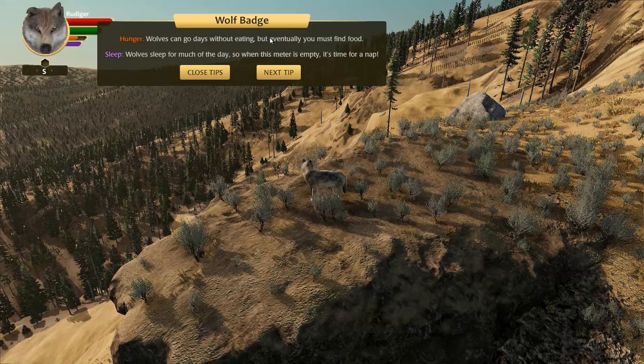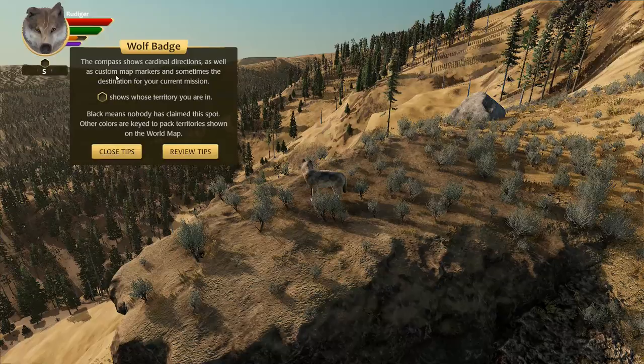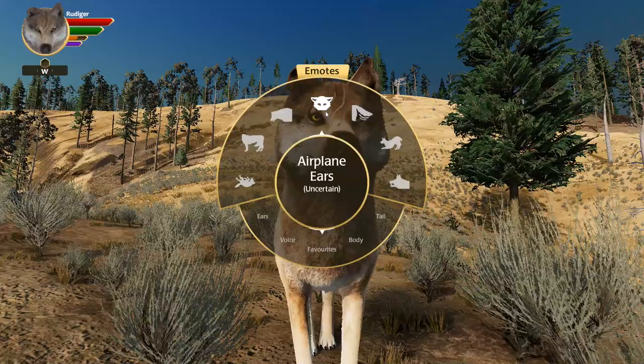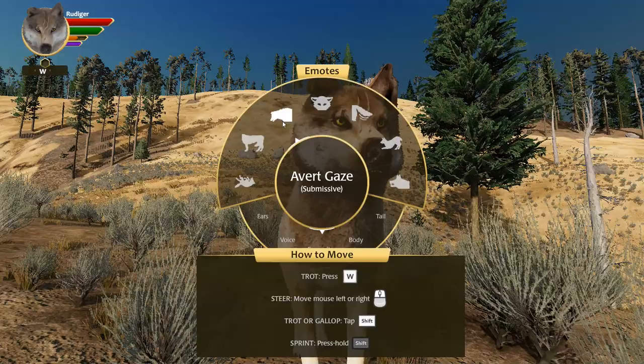We've got health, which obviously we lose. Energy, which we expend with our actions. We've got hunger and we've got sleep. And we have a little compass badge that will also show us when we're in the territory of another wolf. Look at him - he's a good boy! He's the best boy. And we actually have emoticons now.